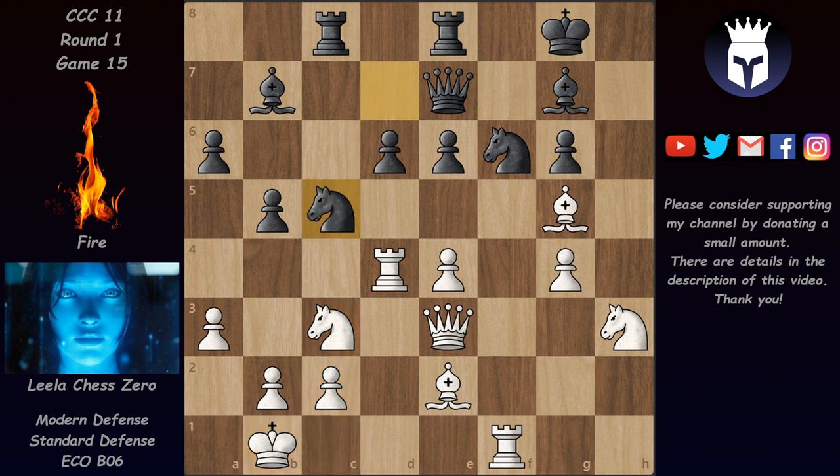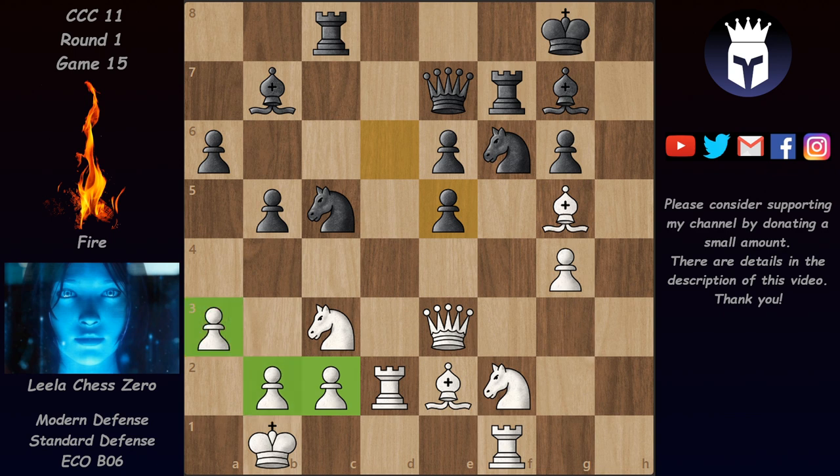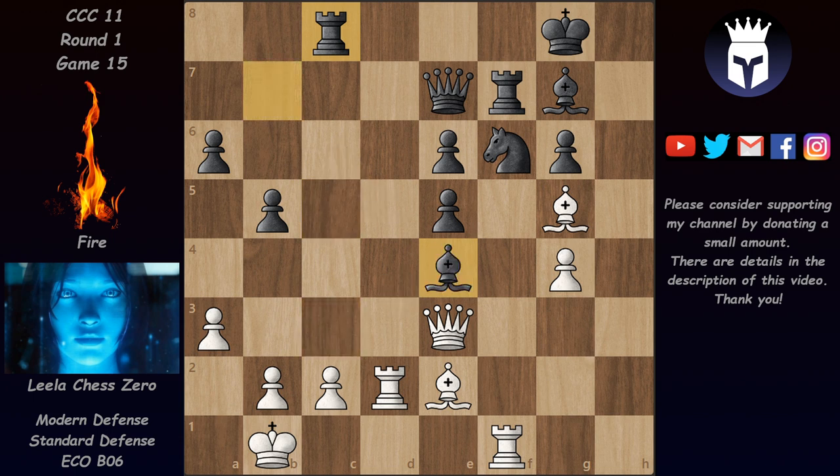We now have Knight c5 and Rook back to d2, then Rook f8 — it's very difficult for Fire to get rid of this pin. We have Knight f2 intending to go to e5 and Knight e4 with more pressure on f6 and d6. Fire played Rook f7, then e5 attacking the knight, pretty much forcing d takes on e5. Suddenly Leela has a 3-to-2 majority on the queenside, which means she can create a passed pawn there. We have Knight e4, and since Knight d6 is threatened forking the rooks, Fire is pretty much forced to exchange those pieces.